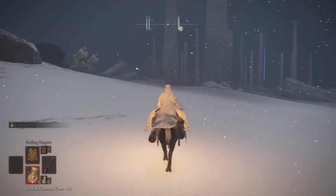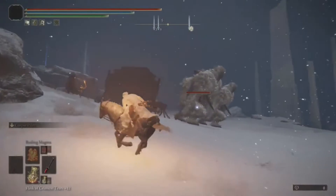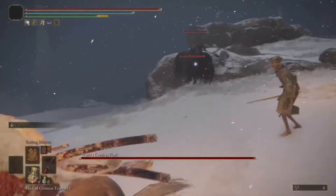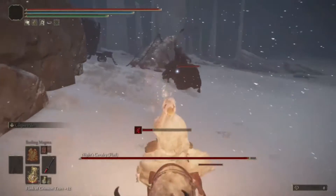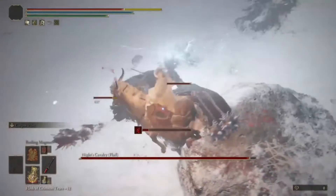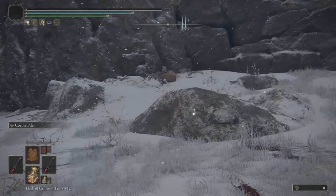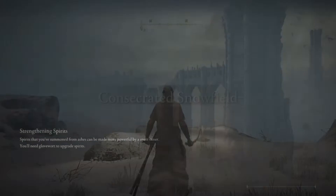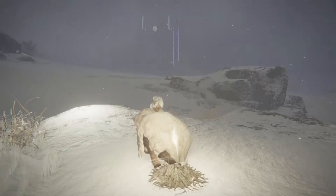Now we're going to try and do it a different way — try to knock buddy boy off a ledge. Also, I forgot to mention: since I already had it set, you're going to want to set it to nightfall. That's the only way they're going to spawn.